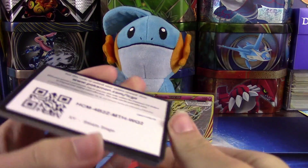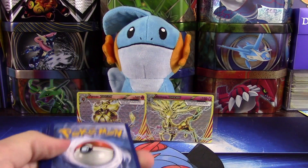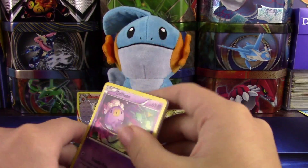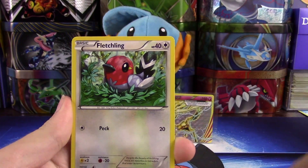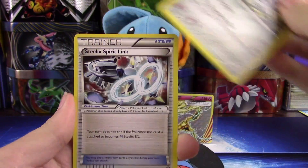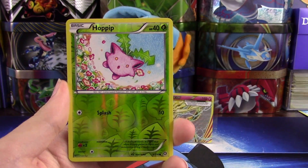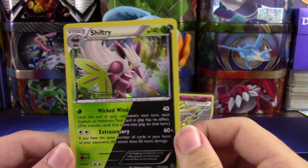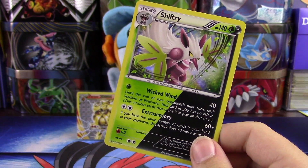For all these epic pulls, I'm going to give you guys this code card, so hopefully you find something really nice with that. Let's go three and two — I'm hoping for another Break but I don't want to get too greedy. We have a Drifloon, Marill, Fletchling, Yanma, Marill, Special Charge, Klang, Steelix, Spirit Link. Dang it, we couldn't go three for three on the Breaks, but we got a reverse holo Hoppip and — yes! — we got a Shiftry dual type holo!